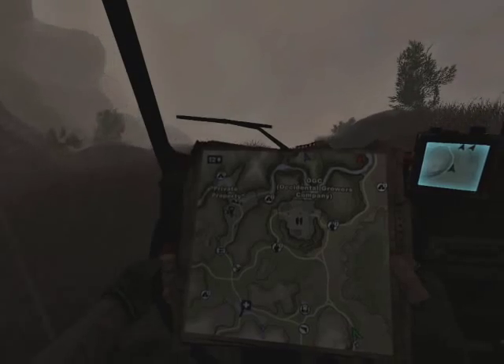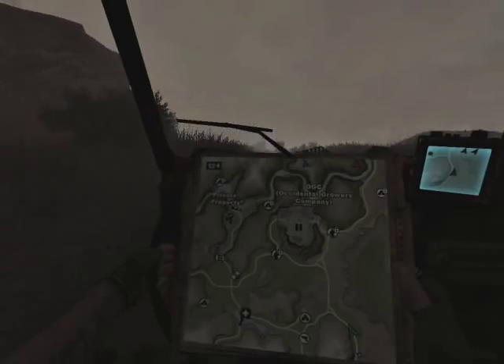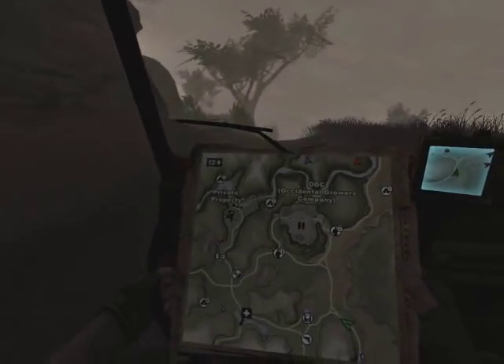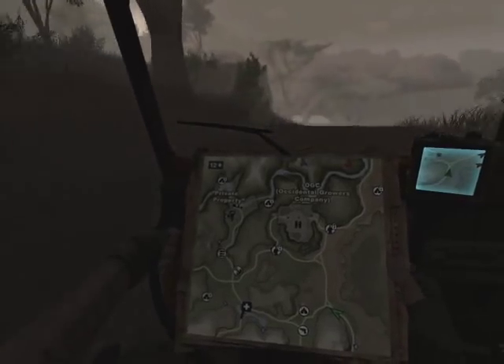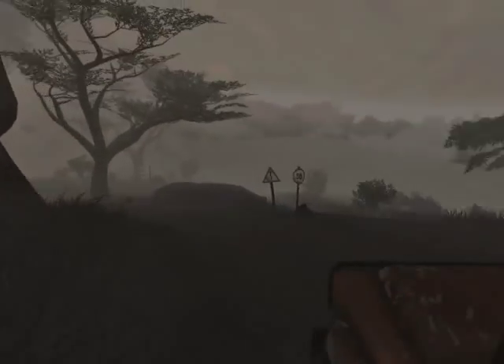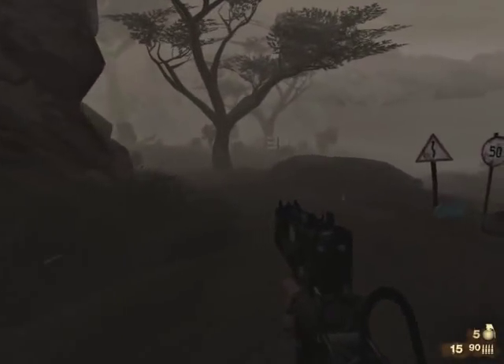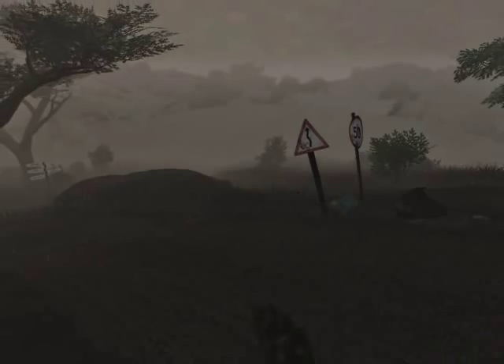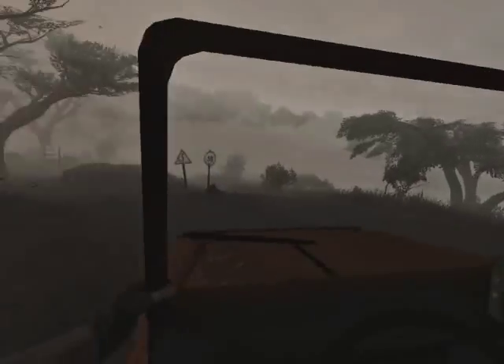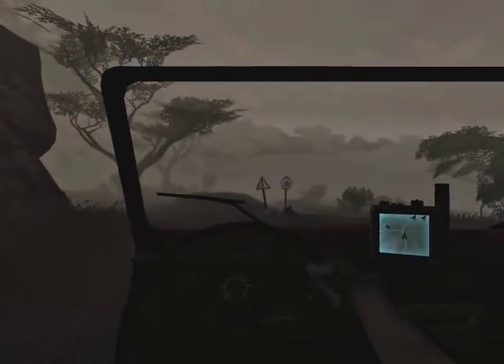Now we're in the east sector. See that safe house flashing just off to the left? That's where we're going. I'm just gonna drive around along this road here, and I'll stop here because there's usually a patrol. This is the worst possible visibility — it's really foggy, rainy, and at dusk. It would actually be better in the middle of the night.